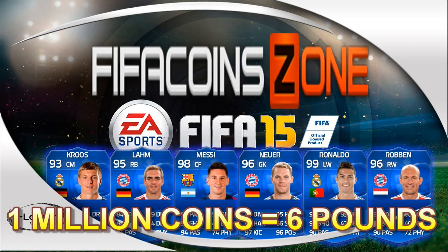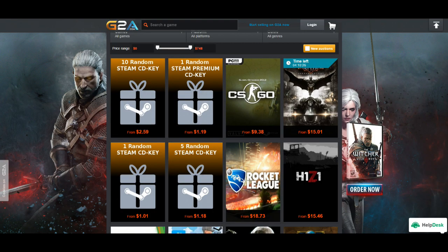If you want to buy cheap and reliable coins and you support my channel, please use the link in the description and go to fifacoinzone.com — you can buy a million coins for only 6 pounds. And if you want to buy the cheapest games and codes, the link to GTA.com is also in the description down below.